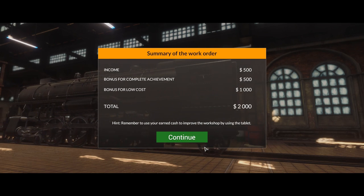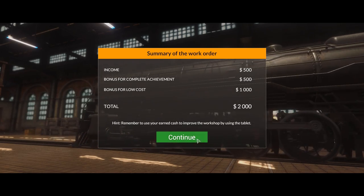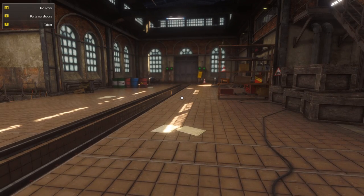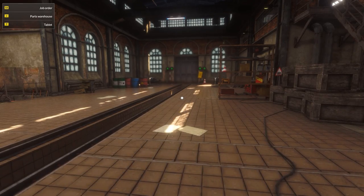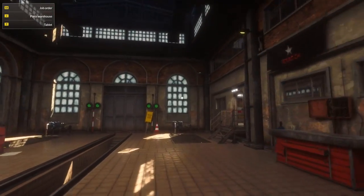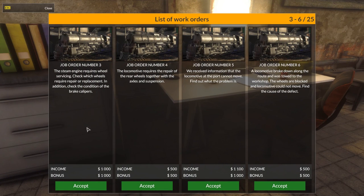I'm just assuming here, maybe once we get to jobs 14 through 25 the jobs will get a little bit harder. But at least so far, all the jobs we've done — both the diesels and the electrics, jobs 1 through 13 — have been fairly simple. Job number three: wheel servicing, and check the brake calipers.